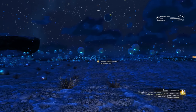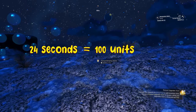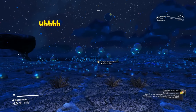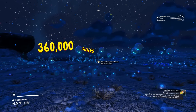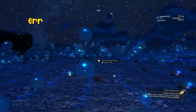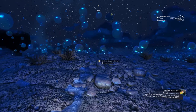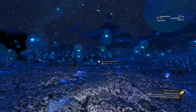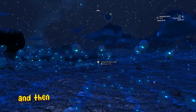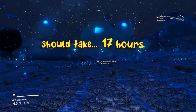After a couple hours I started doing math, which should worry everyone in my vicinity. It's taking 24 seconds to travel 100 units. That means 360,000 units for average or large planets — so 24 seconds per 100 units, divided by 60, and then divided by 60 again. It should take 17 hours total. Oh my god.